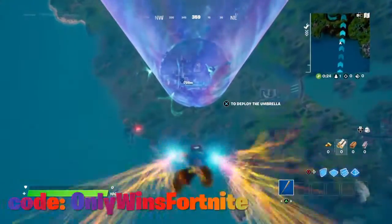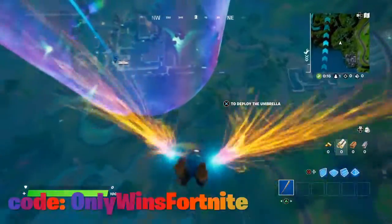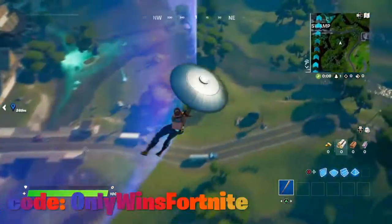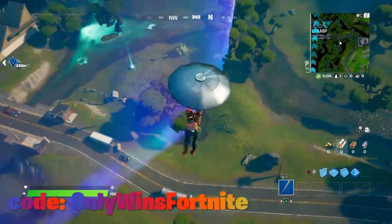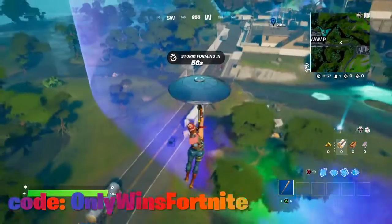What's up guys, only wins Fortnite here. In this video, I'm going to show you guys how you can turn off the gravity at Slurpy Swamp, and also how you can turn it back on. So as soon as you break the barrier, you go into low gravity mode — that's what we're going to do.